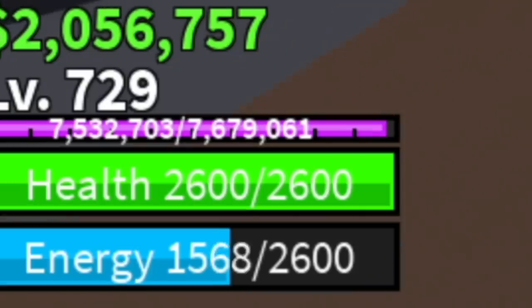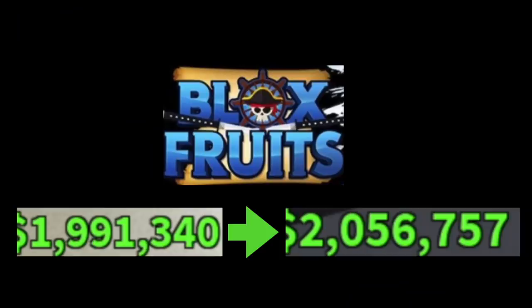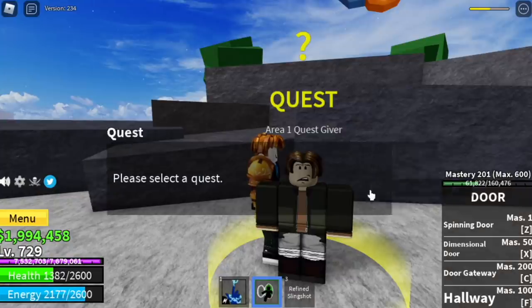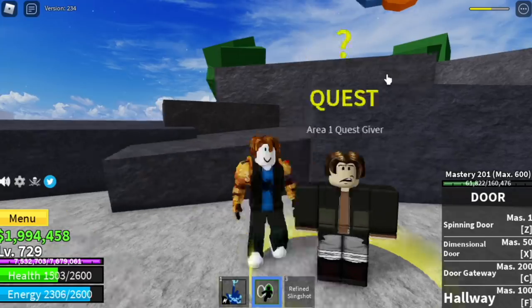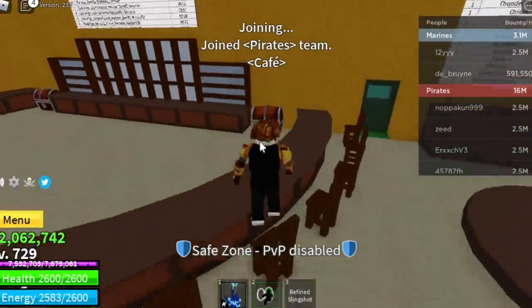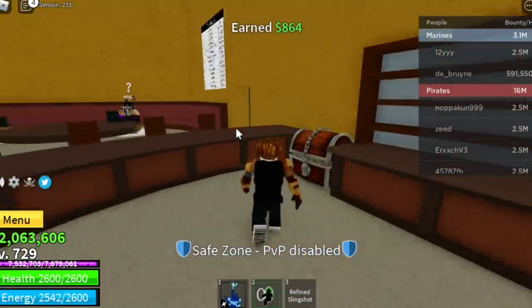Let's compare our money now — we've got 2,056,000, up from 1,994,000. For comparison, the Tide Keeper boss gives you 12,500, and the highest reward from a boss is from Diamante at 25,000. Boss spawns are every 15 to 30 minutes, so I suggest you do this chest guide instead. We are now in the public server and going to do this at 2x speed using our door fruit.